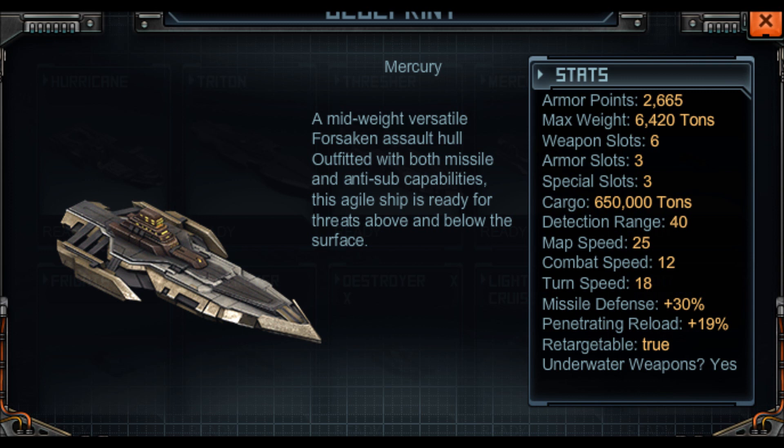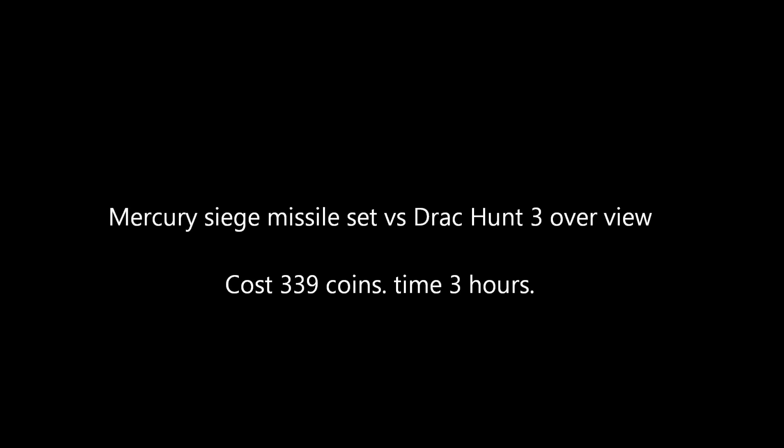I decided to push it further. If you check below or on my YouTube channel, what I actually did with that base set you've just seen: I took that set and tested whether it was capable of winning the Dracon raid, and tracked what coin cost it would take. I've got videos up — there are four videos in total. The first video is me hitting tiers 1 to 20, then 20 to 30, and so on. I used this hull to go straight into the Drake raid and completely take it. I used it to get the event last week and the total cost was 339 coins.